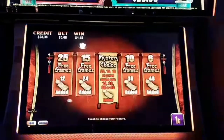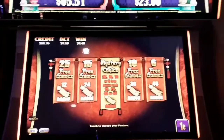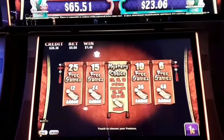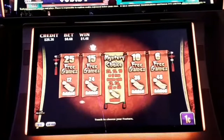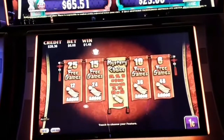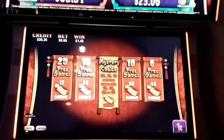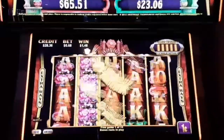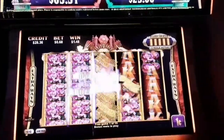Hi guys, Blaine here from Spinning and Winning Slots. We just caught the bonus on Gold Stacks. We're playing for a $4,000 grand, a $2,400 major, a $65 minor, and a $23 mini. We're going with the 15 free games, 24 gold stacks added. They're added to reels 2, 3, and 4. We need to line up 1 and 5 with them.